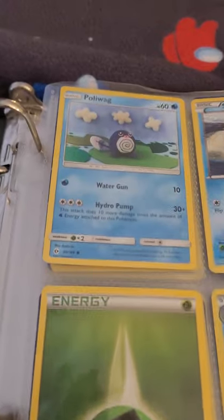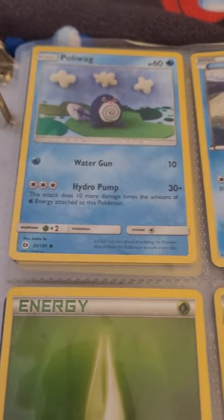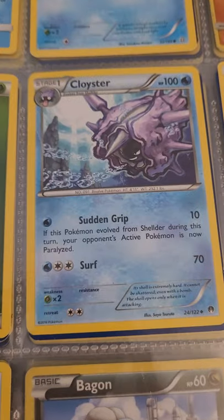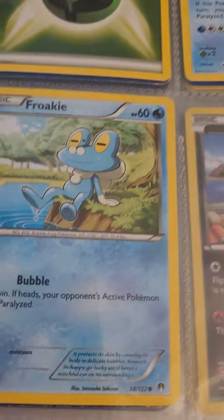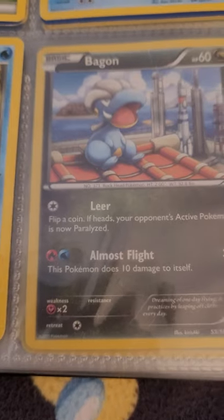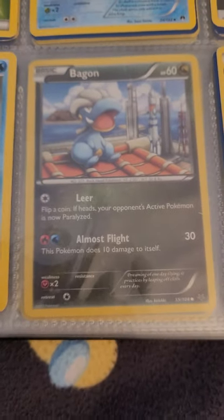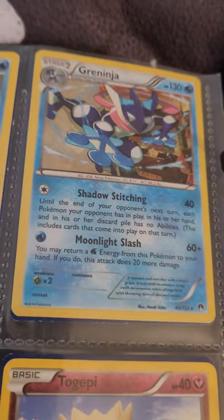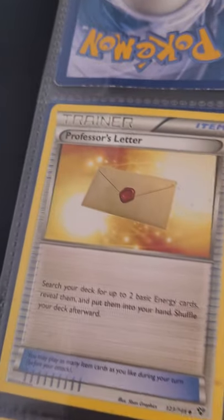First, part of the binder: Poliwag, Staryu, Crab Brawler, Grass type energy, Cloyster, I don't know what energy that is, Froakie, Bagon — I don't know how to pronounce that — and Golduck. The back of the first page has Psyduck, Red Ninja, and the Professor's Letter.